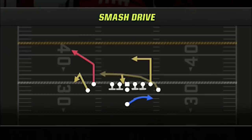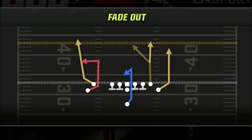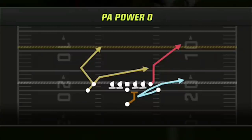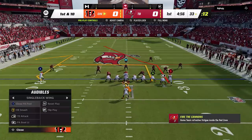My new setup is a combination of any of these five plays: the smash drive, which is my dink-and-dunk play that really can't be stopped by any defense; the PA fork, which is a one-play touchdown against just about every defense; the fade out, which is strictly a cover 3 one-play touchdown; the PA power O, which beats any man coverage; and the PA steal-a-shot, which basically beats any man or zone.